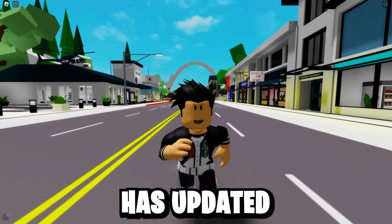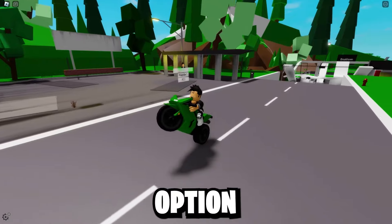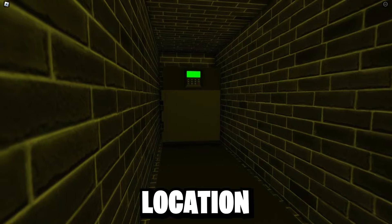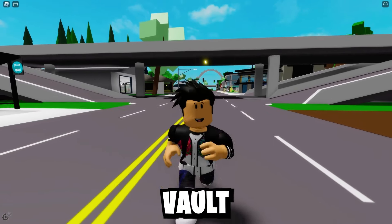Everyone already knows that Brookhaven has updated. In this Brookhaven update, the Hacker House has arrived, along with the option to wheelie a motorcycle. Everyone already knows this. But what no one has yet discovered is the secret location of the safe in the Hacker House. I'm going to show you where the Hacker House vault is right now.